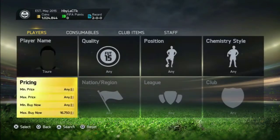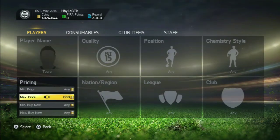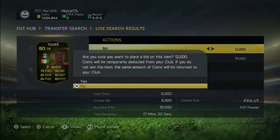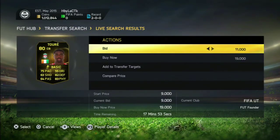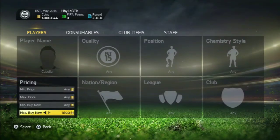The next player I did it with is Colo Tore. He goes for 16k cheapest, so you want to bid around 13-14k. I bid around 12k in this video, which is a bit too low — you'd just get outbid. You should bid around 14k for him and you sell him for 2k profit.